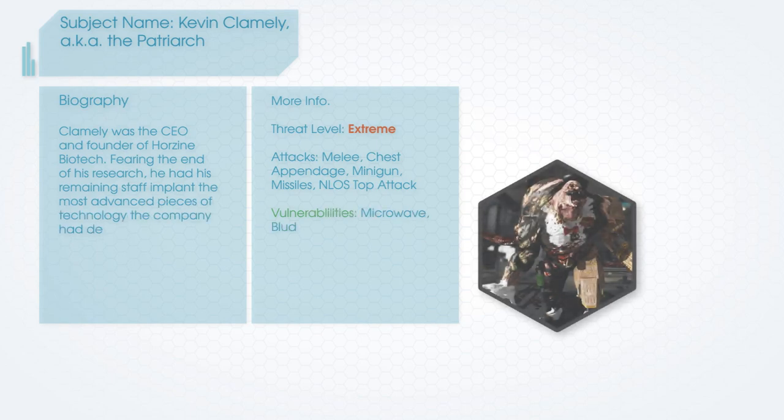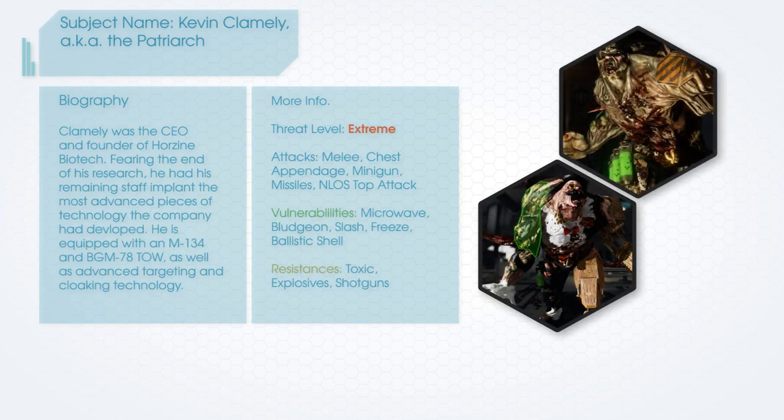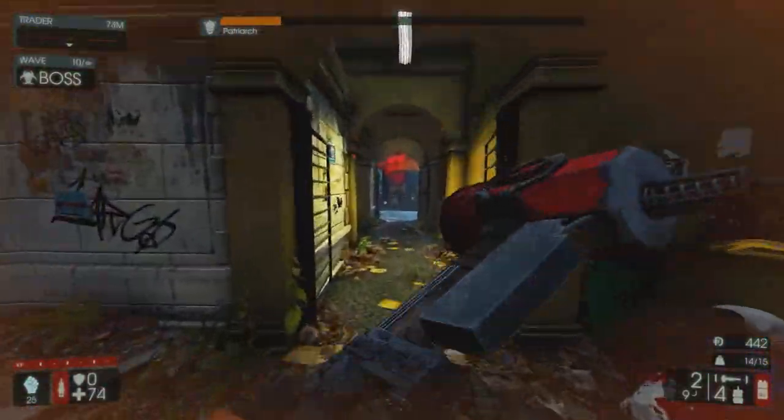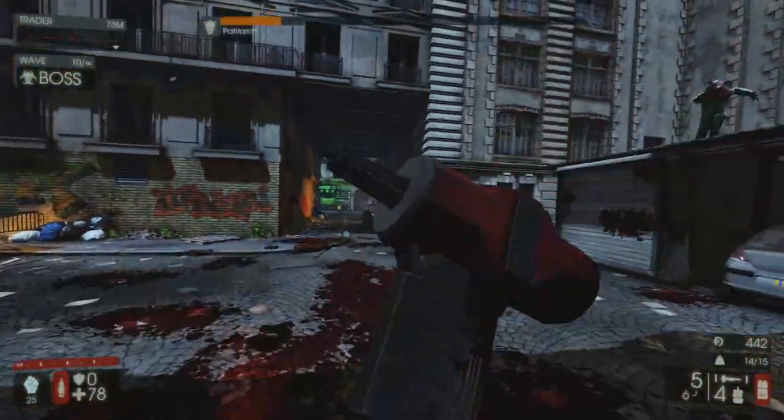Previously known as Kevin Klaimley, founder and CEO of Horazine Biotech. He transformed into what he is today as more information about his cloning efforts was leaked. Fearing his company would be shut down, he had his closest scientists install the most advanced weapon systems into his body. These included the stalker's cloaking technology and growth hormones from the flesh pound. He was responsible for the initial attacks on London and the inevitable fall of England.